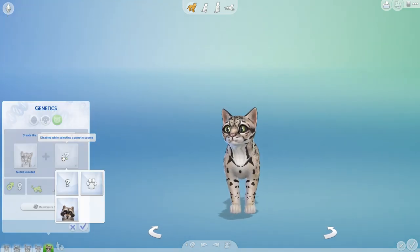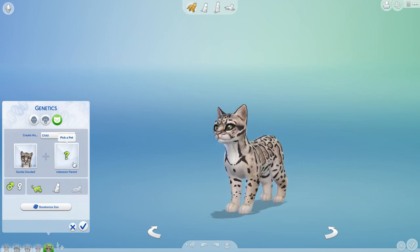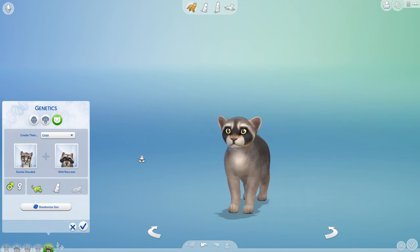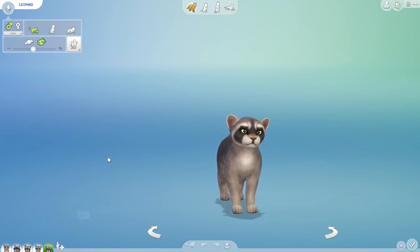Now we have a pretty kitten — oh my gosh. The Sunda Clouded Leopard would make such beautiful kittens. Look at this little wild raccoon. Is it just me or does it have the Clouded Leopard's jawline? I wonder if this is going to be like a raccoon the size of a leopard — that would be kind of interesting to see. I would like to introduce all of you to Silver, who happens to be a skittish free spirit who is lazy.